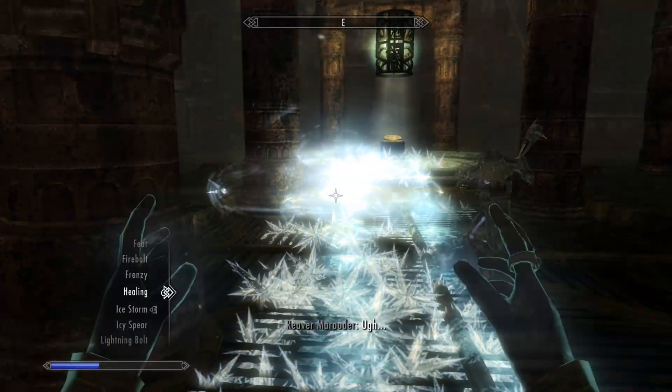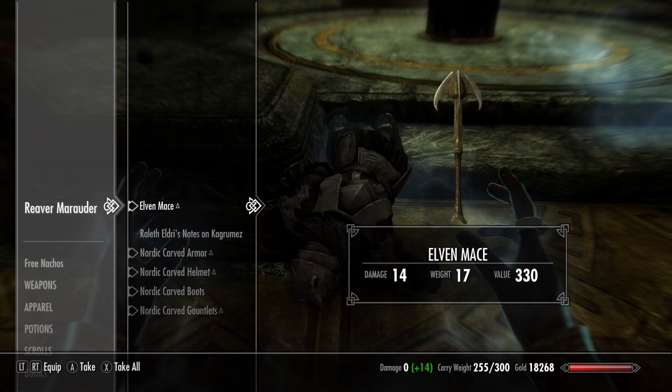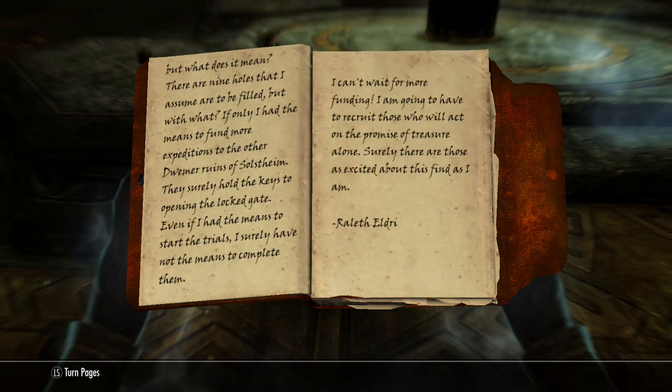Get wasted, bro! Oh man, we just wrecked him. He's got two resonance gems. The notes on Kagrumez — we gotta read these. 'I'm closer to solving the mystery. I found references in texts that call Kagrumez the site of a set of trials, a training ground of sorts. This could explain why that gate is so unmovable — the proper trial has not been completed. What treasures of the ancient world lie in wait? The pattern of the gate seems to hold a solution. There are nine holes that I assume are to be filled — but with what?'